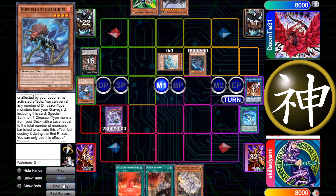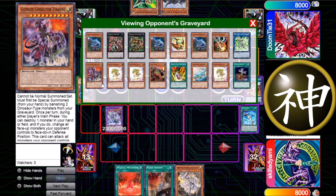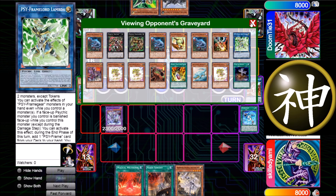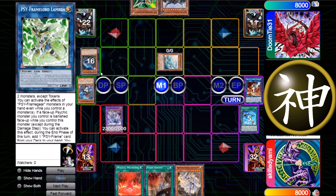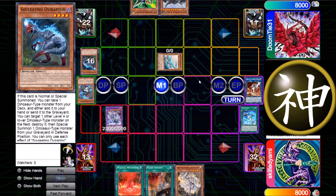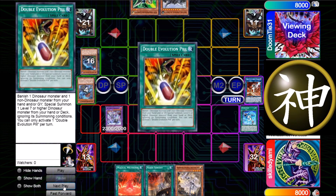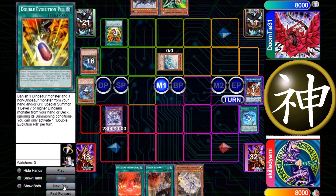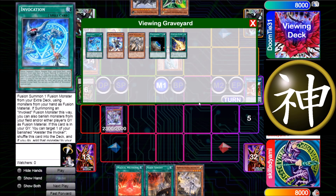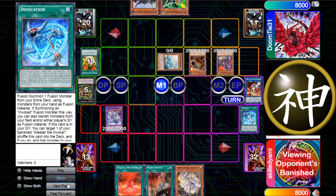I think it could have been better if he just searched with Oviraptor for another UCT — that would have been way better. He had no protection that's right, but he could have banished Giant Rex and still had Oviraptor, giving him UCT and Dolkka which would have been way harder to out. Because he searched Miscellaneousaurus instead I think this was actually wrong — he should have gone for more risk, because with Dolkka you don't even care about Nibiru at only four summons.